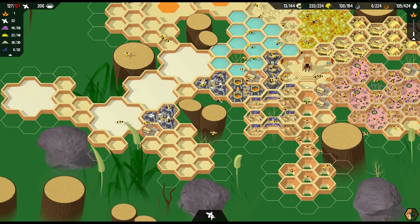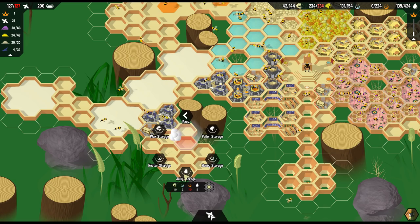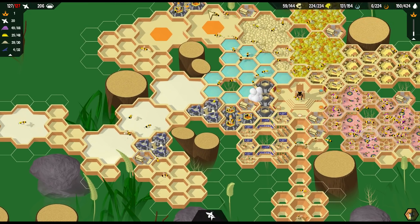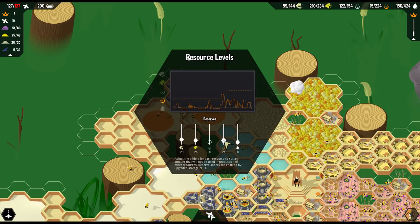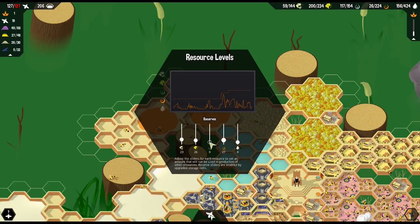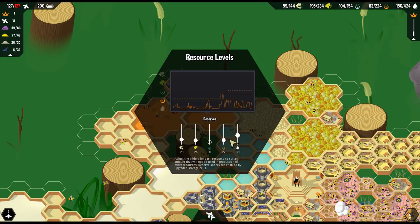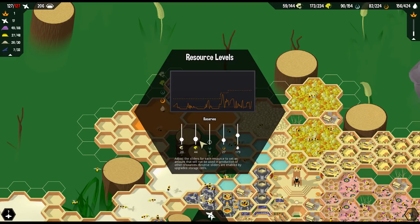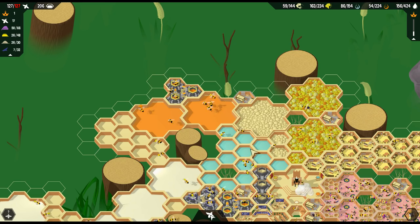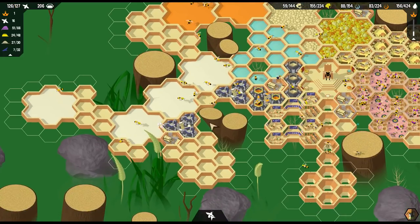There we go - just have a nice stockpile of that stuff. I don't need to go crazy, just have a little bit left over so I can build things. Because we need to get these jelly storages in here. A couple more rounds of this and we'll be set. We're missing wax - I don't have wax upgrades... yeah I do. Okay, keep more wax.